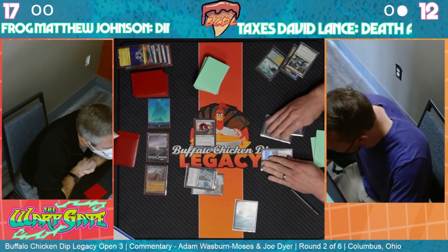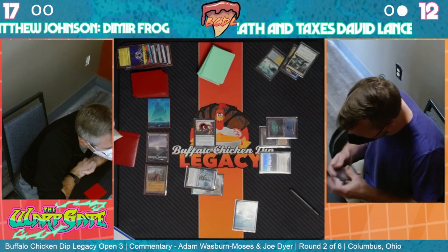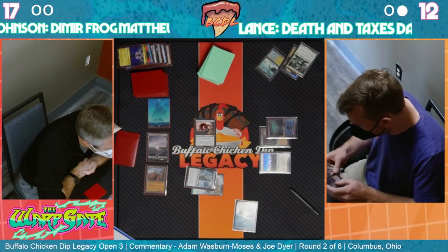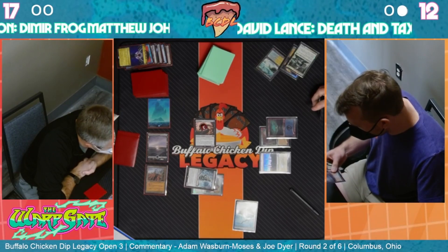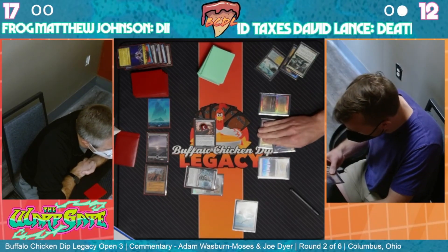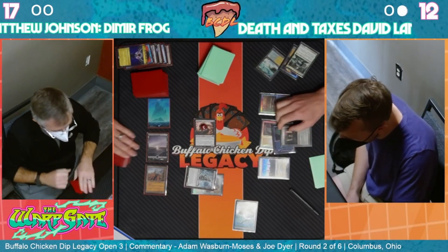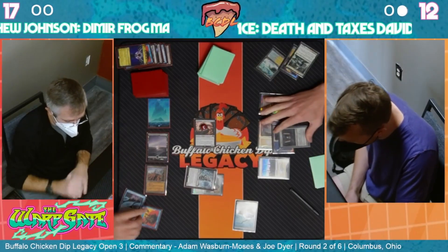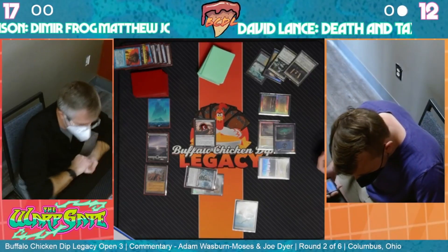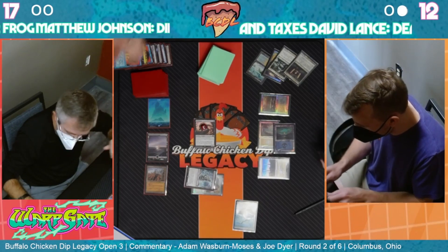Putting a Mother of Runes into play at instant speed gives a lot of protection - if you can just at instant speed put in a Mother of Runes to protect your own creature. It gets haste! That's great, that's pretty neat - something I have not seen before. That's clever for sure. Stoneforge Mystic - just force pitch Consigned to Memory. It's going to be pretty strong here. We're going to need a powerful follow-up to stem some of this bleeding.